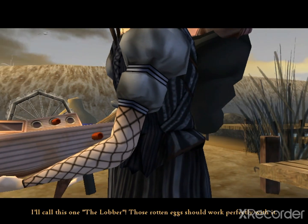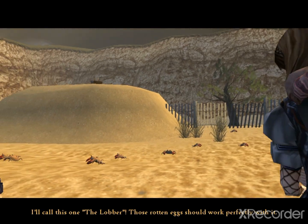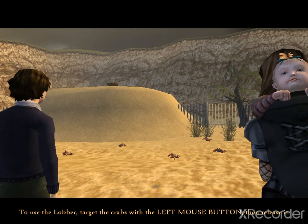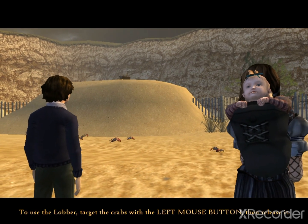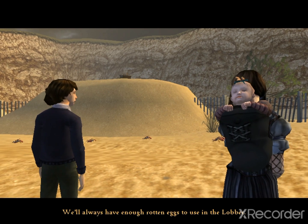I'll call this one the lobber. Those rotten eggs should work perfectly with it. To use the lobber, target the crabs with the left mouse button, then release it. We'll always have enough rotten eggs to use in the lobber.